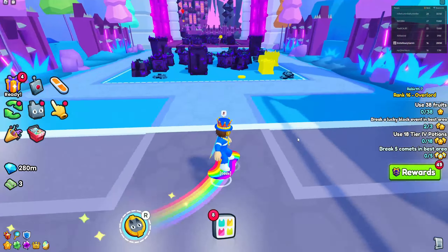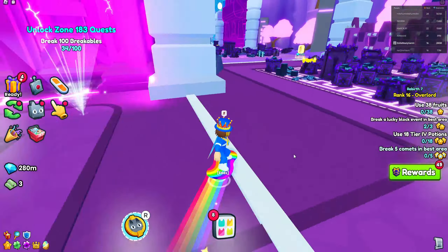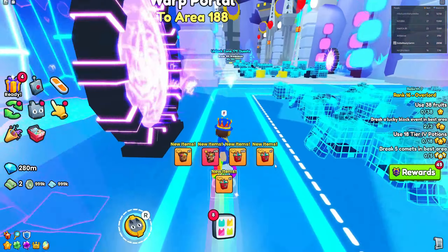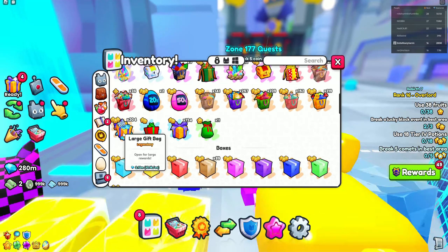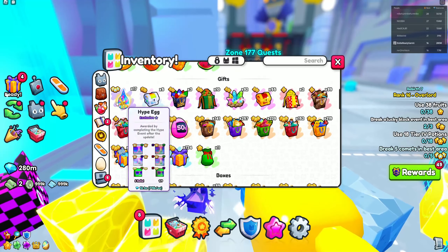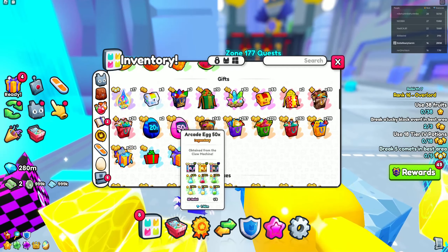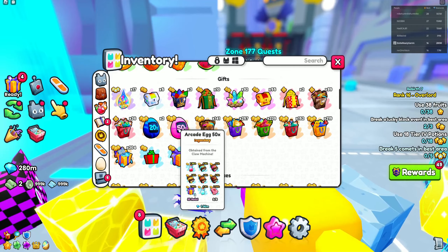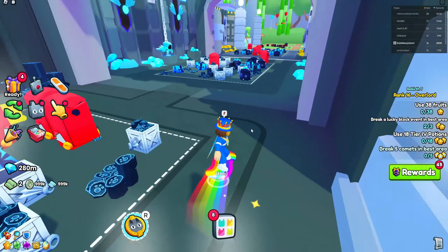Now there might be another strategy I don't know about that might be really good. So if you guys know a better strategy, make sure to let me know in the comments because this might not actually be the best. I don't know if you can get cores from this, but you might want to open your gift bags. The hide bags and the limited items don't give cores, and the arcade does not give cores either. So I'd assume that gift bags do not give cores.